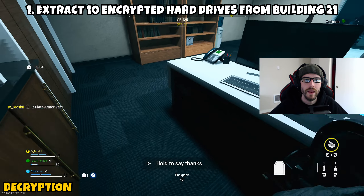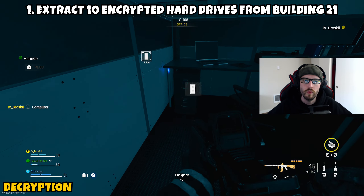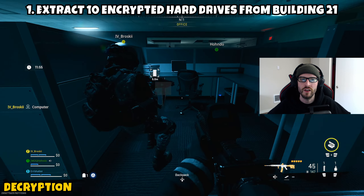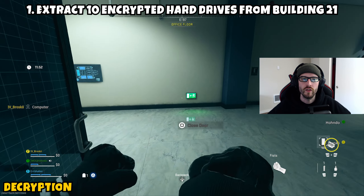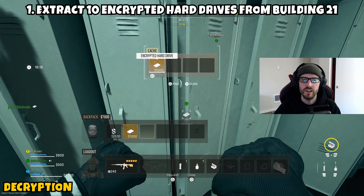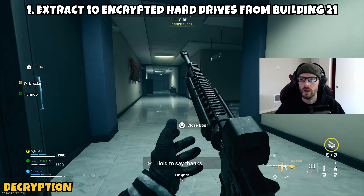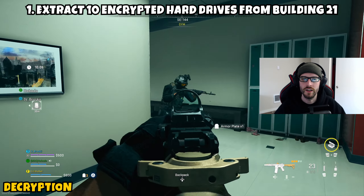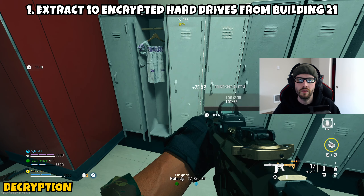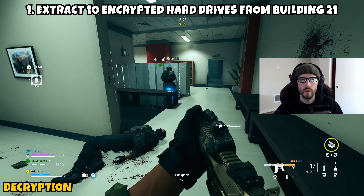Once you infill into Building 21, I recommend going to the main floor — the first floor. There are multiple rooms on this floor that have quite a few computers in them, like an office or computer lab. You're going to want to make your way into these rooms and loot each of the computers. In one of my runs I was able to find 7 in a single run, and it's possible that if you have the space you could even find 10. More than likely you're going to find around 3 to 5 between the couple of rooms on this floor.